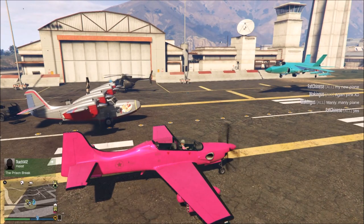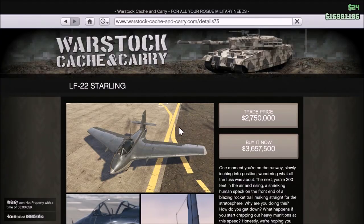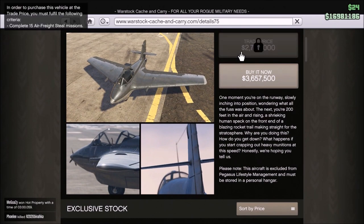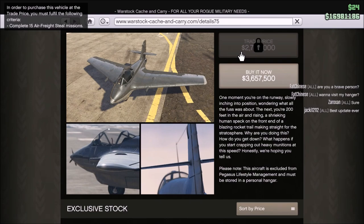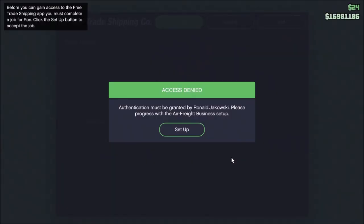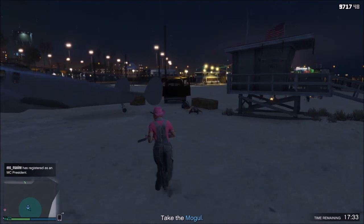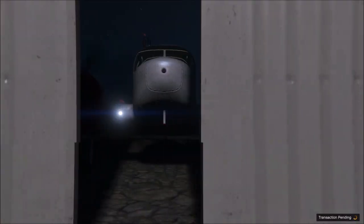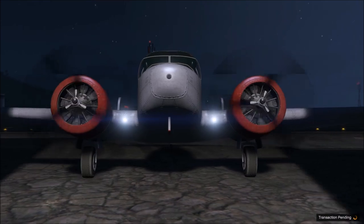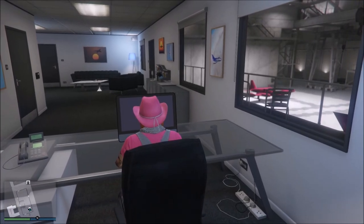Welcome to another GTA 5 video. Today we're talking about the Air Freight Steal Mission, which is the only criteria required to get your new toy at a trade price. For the Air Freight Steal Mission — or Hangar Business, whatever you want to call it — you first need to set up the business like all others. But unlike the bunker or MC business, you are stealing supplies, and unlike the CEO cargo business, you don't have to pay anything for your cargo, which is a huge advantage.